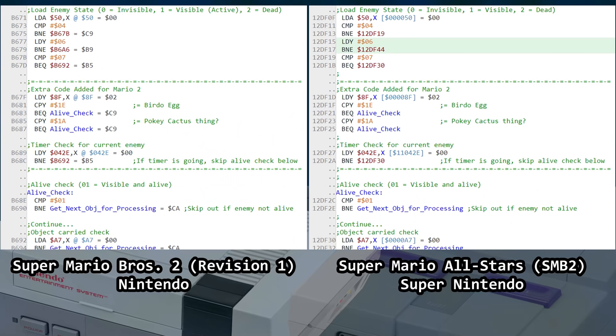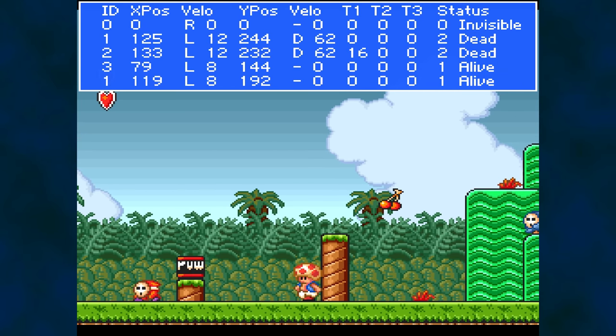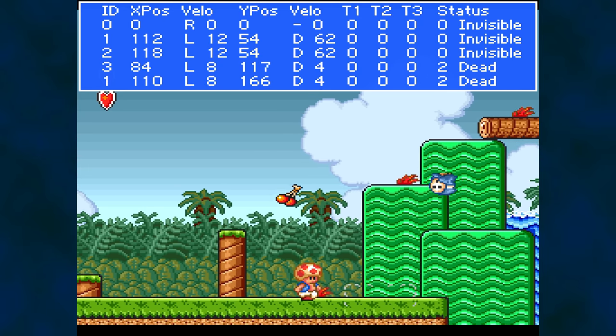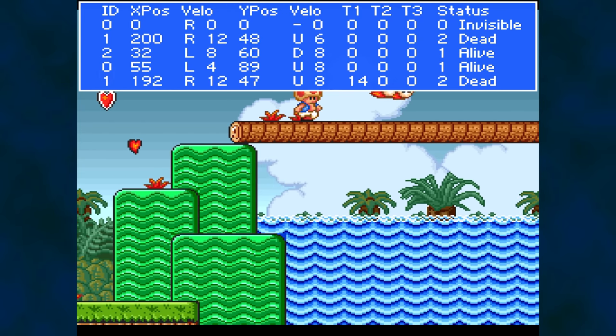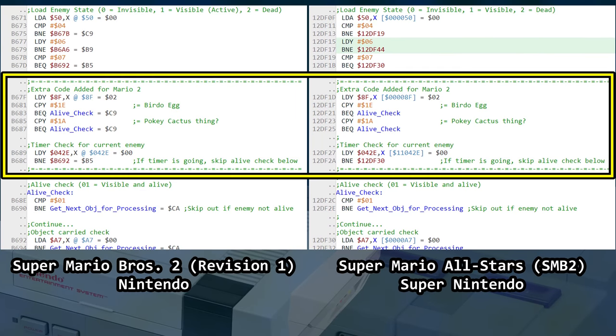NES Super Mario Bros. 2 Revision 1 code on the left, Super NES All Stars code on the right. Some op codes such as branching and jumping might be different, and the NES uses 16-bit addressing while the Super Nintendo uses 24-bit addressing — but otherwise the code is pretty much identical, even the RAM addresses. I copied and pasted my script from one emulator to another and it picked up all the values just fine. The suspect code added to Doki Doki Panic to form Super Mario Bros. 2 is present in All Stars, however the bug does not exist. This suggests the code should be there after all, and the problem it created was fixed elsewhere — likely later in collision detection in the All Stars code.